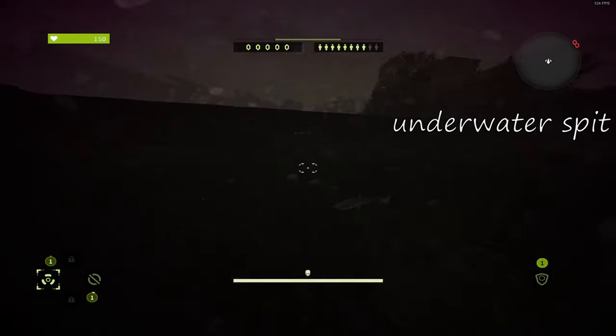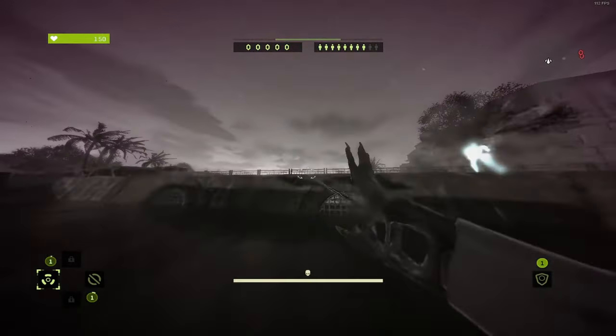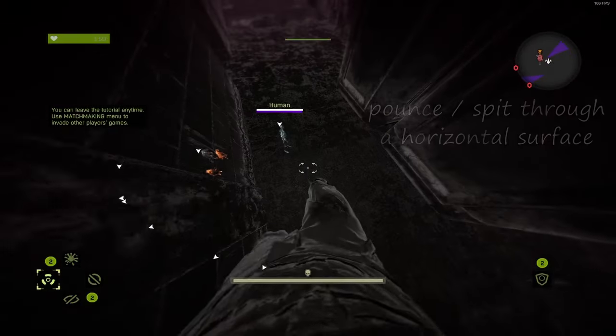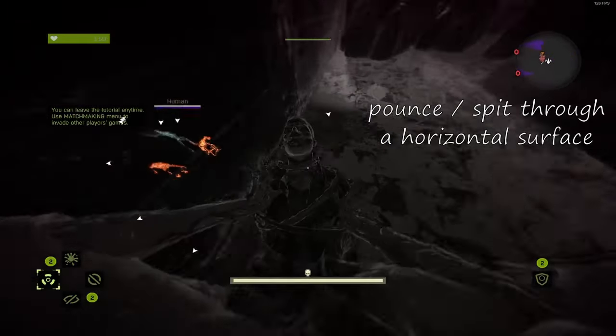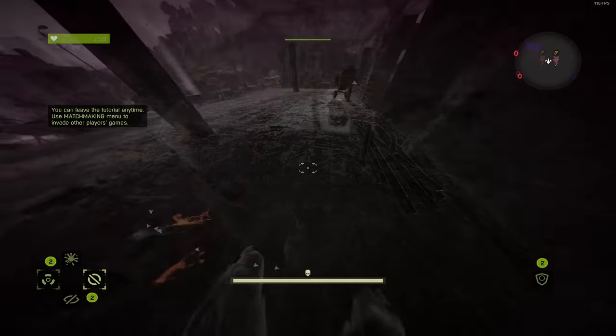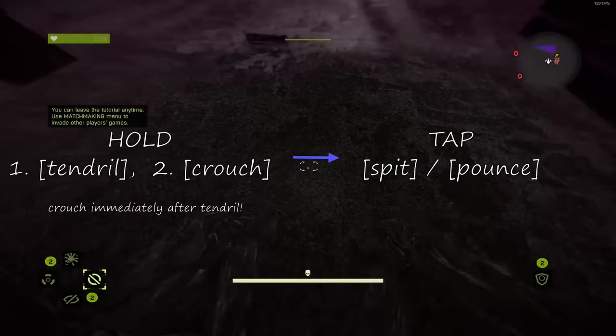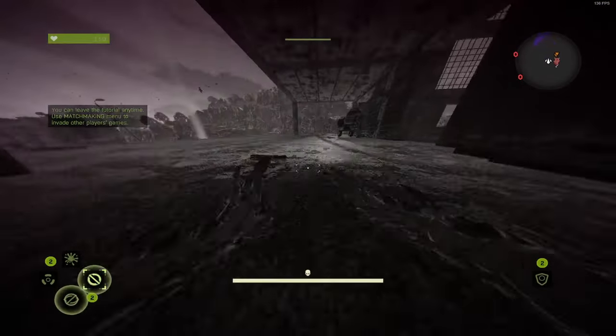Finally, to use spits underwater you need to spit while using tendril — that's pretty simple. The next little trick is to pounce or spit through a horizontal surface. You can tendril below you and crouch immediately; for a split second you'll be able to perform these two attacks.